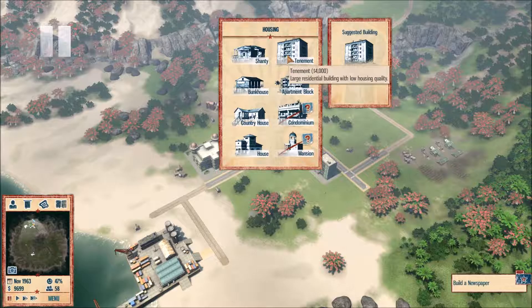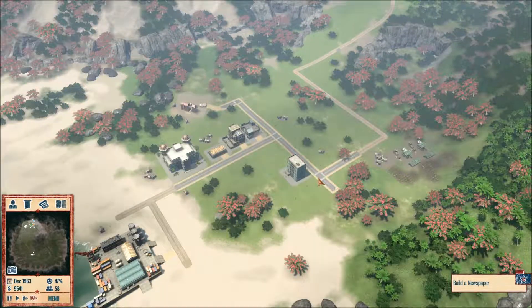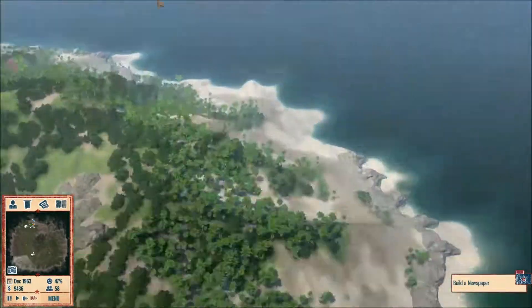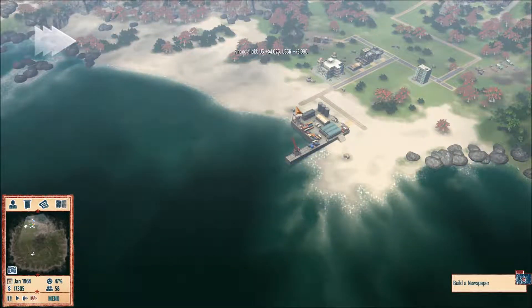Speaking of city building, I don't think I have a single house other than this tenement, which could cause problems. I don't have the money to buy another tenement either — each one is like 4,000. Getting two of them would be all of our money just gone right there.